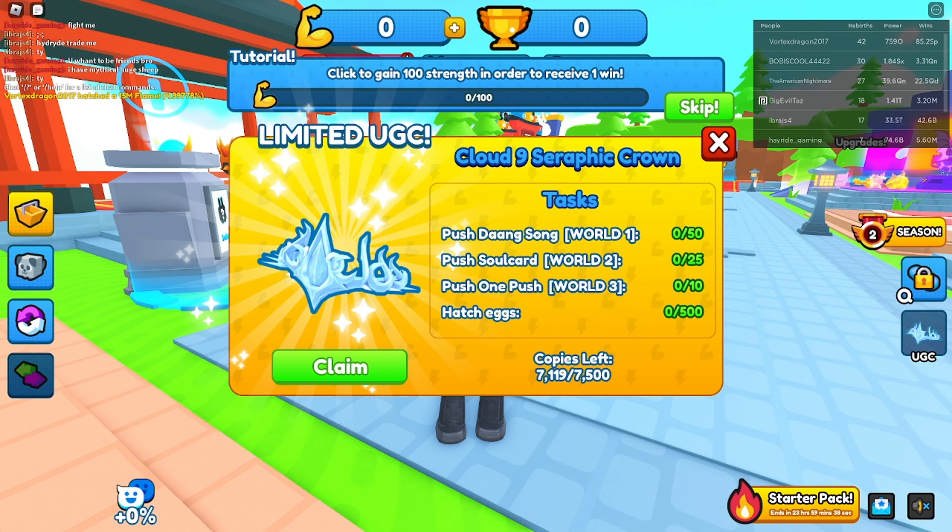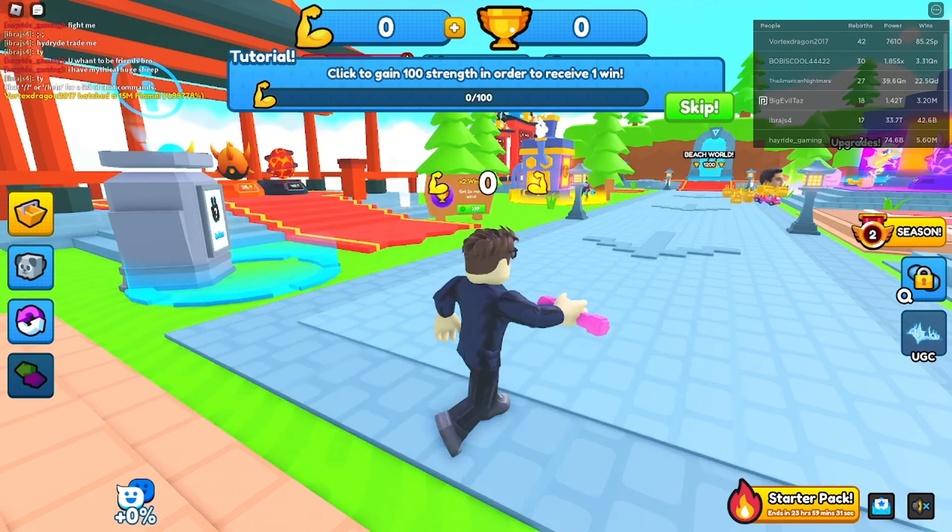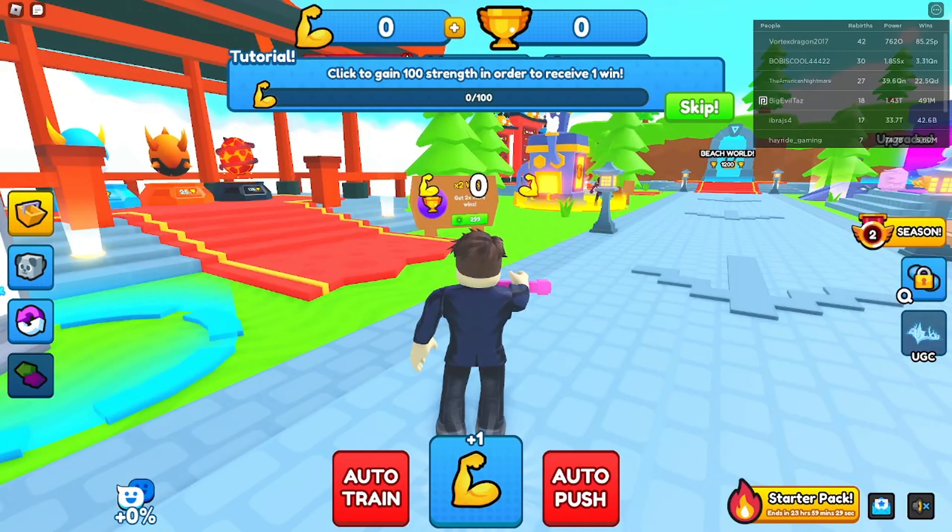There are quite a few little tasks you need to do here. It looks like you need to do some pushing on a couple different levels, and then you need to hatch 500 eggs. There are 7,500 of these items available.